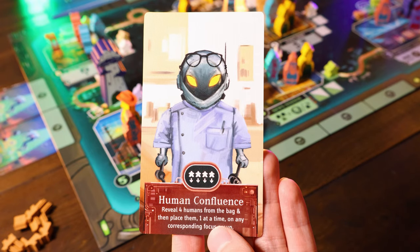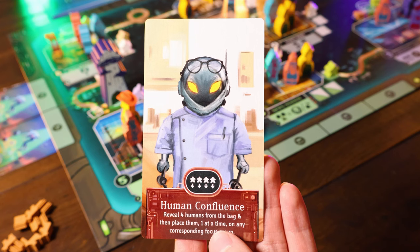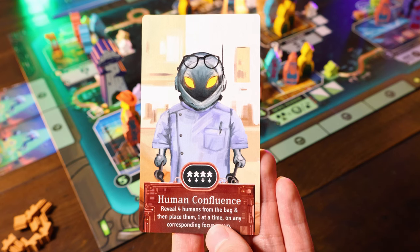You now have information on every ability, all the event cards, and all of the location powers. The only thing left to cover are the three cards that every player starts the game with. These three cards have really cool, powerful abilities, but they are one use. The first one is Human Confluence — you reveal four humans from the bag and place them one at a time on any corresponding focus group.